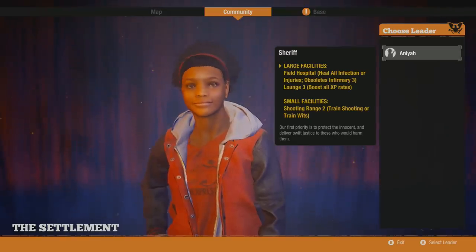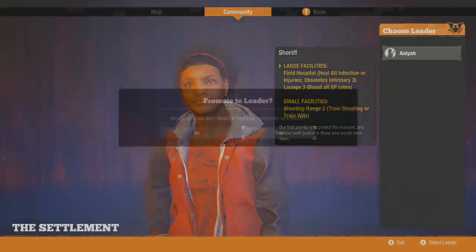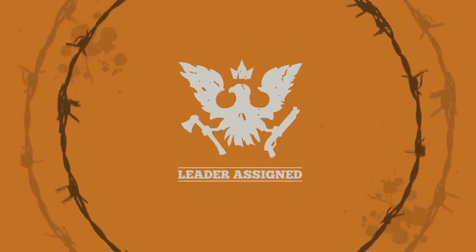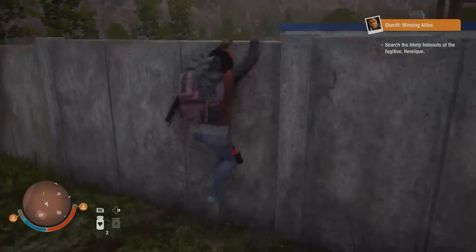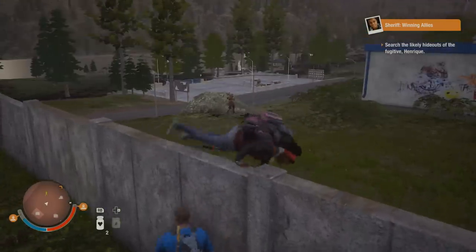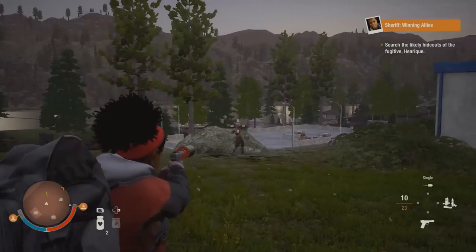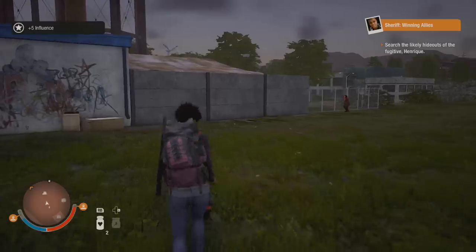There are multiple types of settlement leaders based on how you build your character. You can be a dictator and run this wasteland like it's your own place, or in my case I was more of the sheriff — helping out as many people as I could nearby, earning supplies from them and making life easier. But you can take control of everyone, get them mad at you, and end up in firefights. As I said, this game really does have that odd sense of choice and consequence.